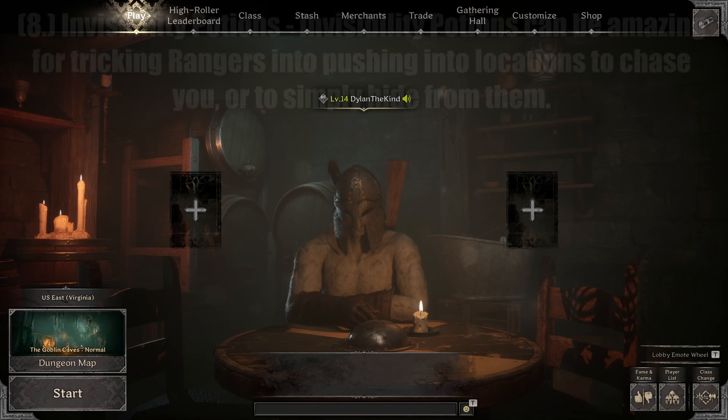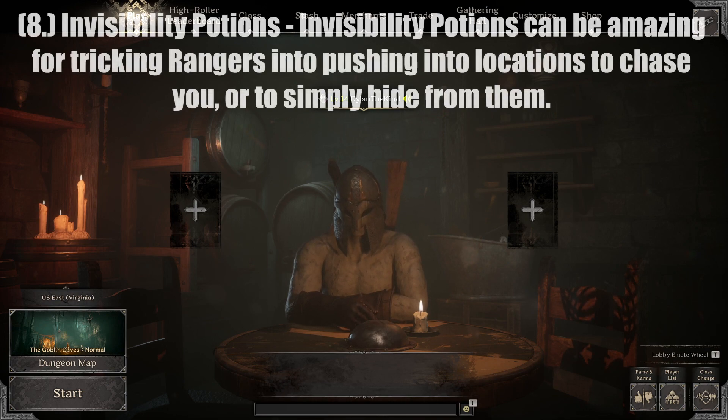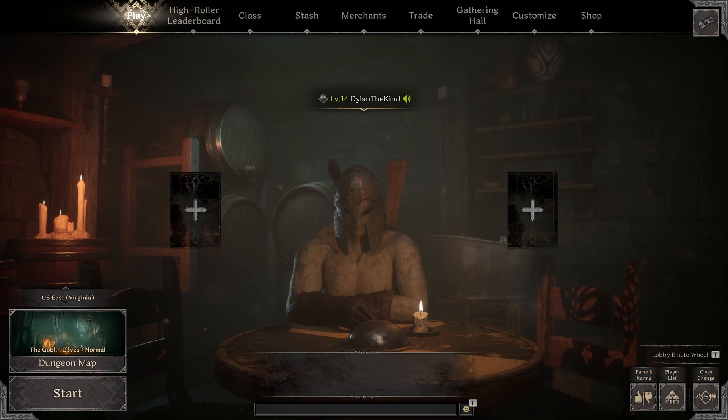Tip number eight: invisibility potions. Invisibility potions can be amazing for tricking rangers into pushing into you, chasing you to a location, or simply ambushing them when they come by. They're very skill-based depending on the potion length. A longer invisibility potion lets you pop it early and stay safe. But with shorter ones, around 20 seconds, you need to get a feel for timing — pop it too late and a ranger will see the outline you leave behind; use it too early and you'll pop out of invisibility at the wrong time. Practice with them — they're easy to get and very useful overall.